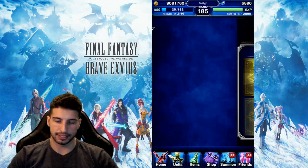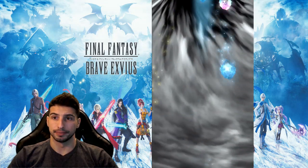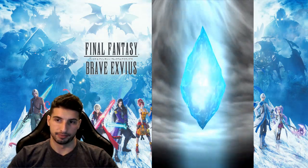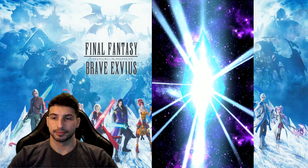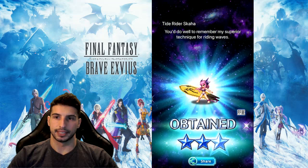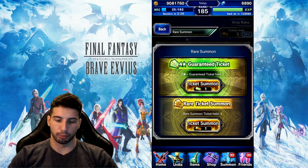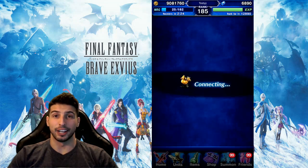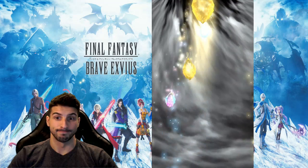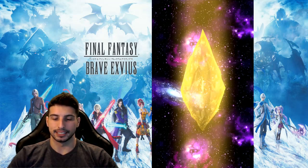Tide Rider — you have long hair but it's not a spear, it's a surfboard. He's also a 5-star base unit and he goes into 7-star. And his name is Paladin Cecil — the character I'm looking for has long hair and a spear.